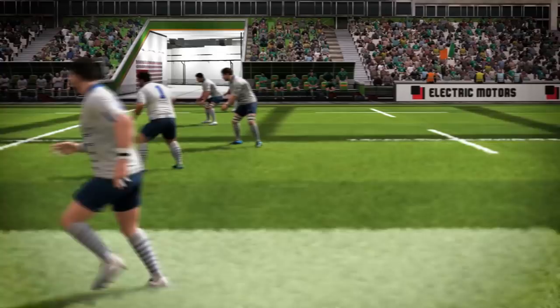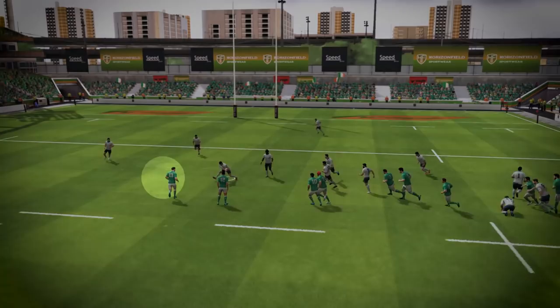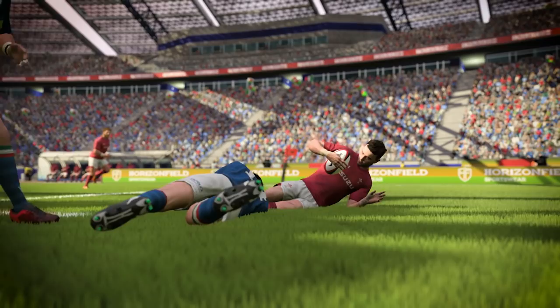A rock solid defence is crucial for winning against the big teams. When an opponent tries to break through your line, you need to tackle at the right time to maximise your chance of success. Tackling with two players provides a more solid defence, but be careful not to open a hole in your line.